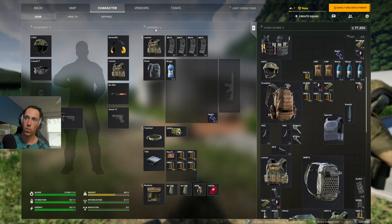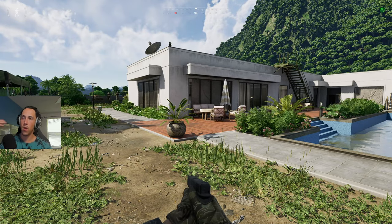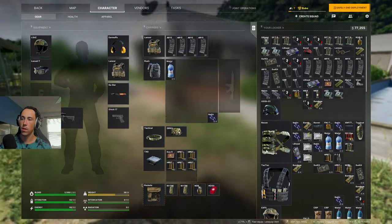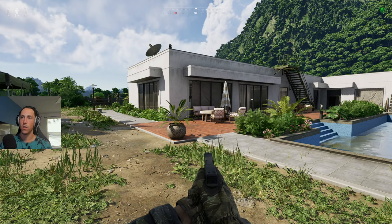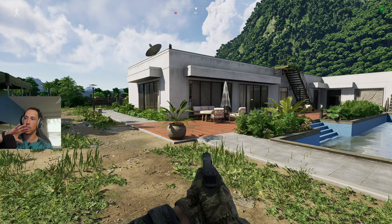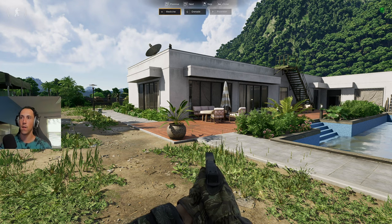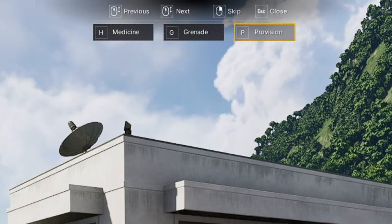There's a reason I organize it this way. This rig is small, but I specifically keep my blood and surgery kit in quick access. When you're playing it's annoying to tab out, right-click, and tab back in — that takes time and that's how you die. The quick access is really intuitive once you get the hang of it; the game is super smooth. You hit 4 to pull up the quick access bar at the top.